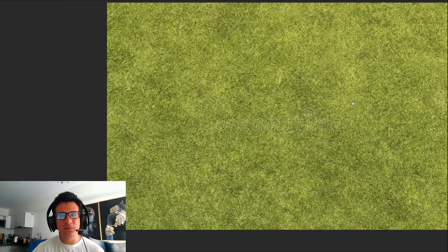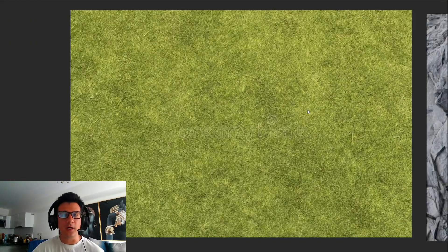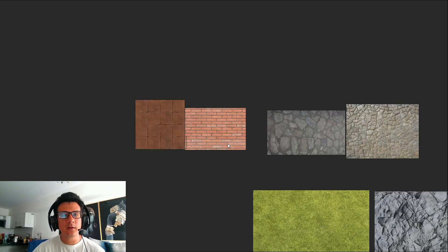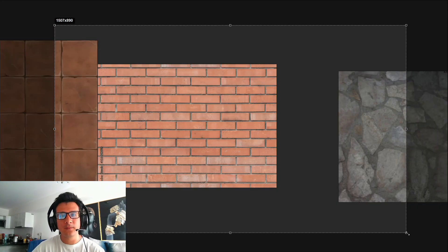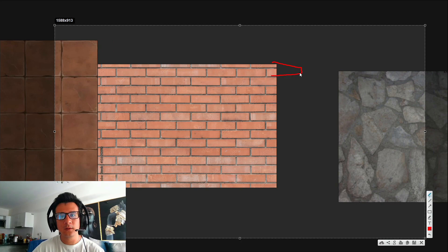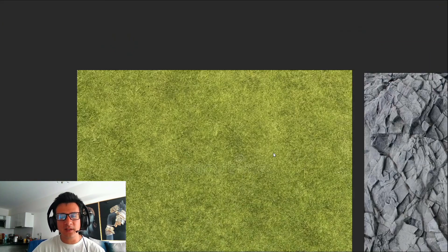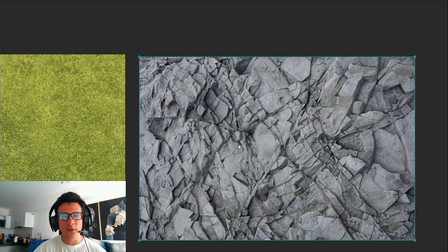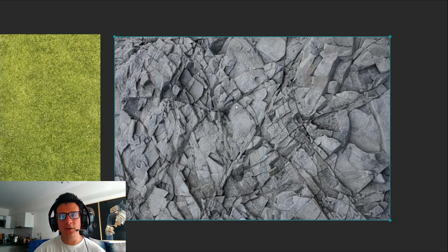Now let's look at this pattern — it's just a grass texture. You might argue that this doesn't have a pattern, but it really does. It's just a combination of different noises and it's hard to detect what the pattern is. With bricks you can predict where the next one will be, but with grass you won't be able to predict what comes next. Rocks, grass, and nature are usually patterns that are hard to predict.